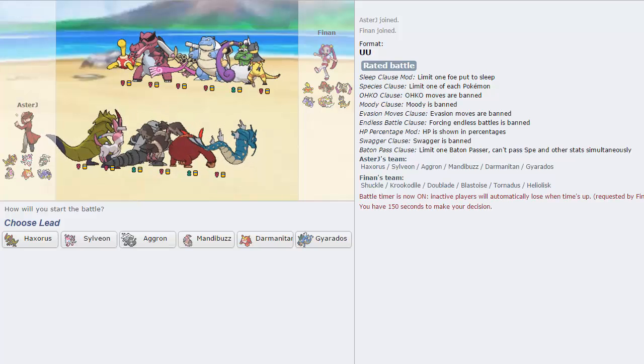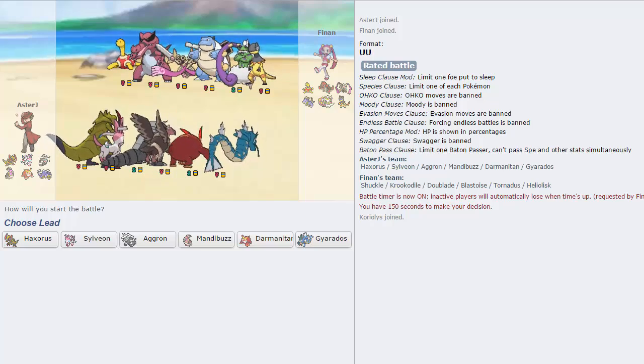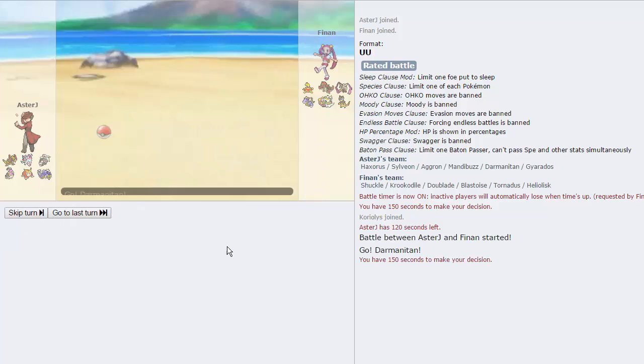Alright, and here we have a Shuckle — we also have Aegislash. It seems like a pseudo rain team without Mega Swampert, with Heliolisk, Tornadus, and Blastoise. Curious to see how I'm going to break through this. Gyarados is going to have a little bit of trouble sweeping with that Heliolisk there, but other than that he doesn't have a lot of checks for it. So I say let's lead with Darmanitan as our Choice Scarfer.